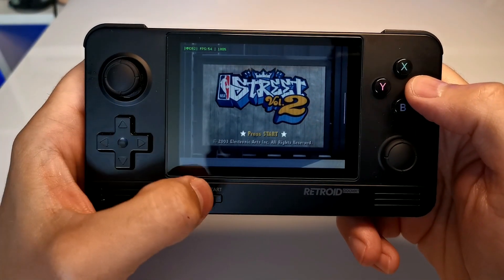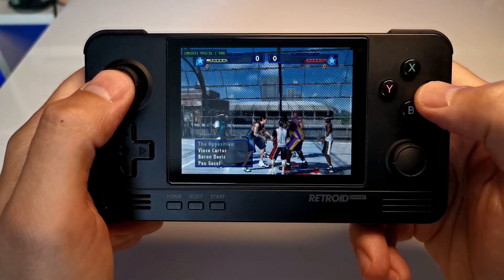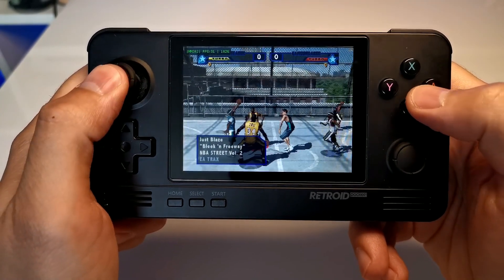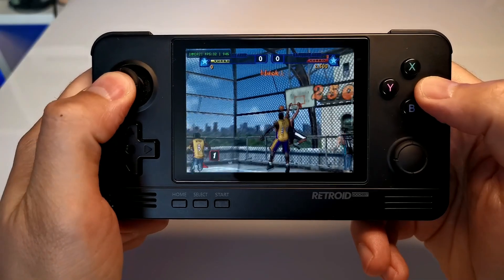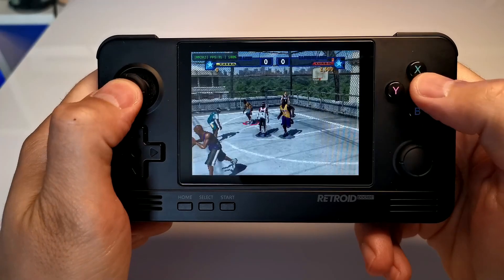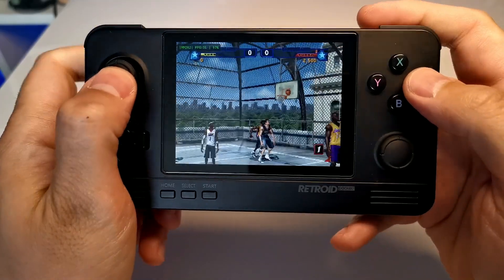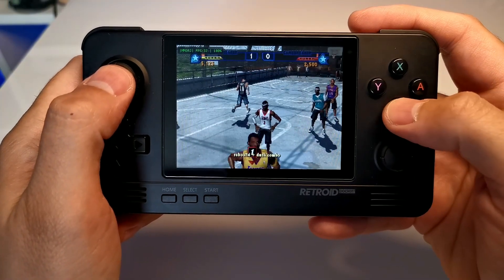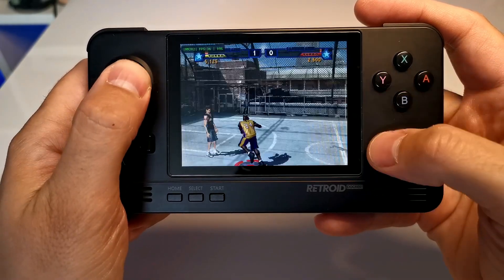Following on we've got NBA Street Volume 2, and again this is very similar to Need for Speed Underground. It's not quite as bad, but the stuttering and slowness for a game that needs to be fast-paced makes it completely unplayable. It feels like you're walking through mud — you can't perform your tricks, you can't time your passes. This is running at around 30 frames per second, which gives a good comparison: playing Legend of Zelda Wind Waker at 35fps versus NBA Street Volume 2 at 35fps is entirely dependent on the game as to how much of an effect it has.